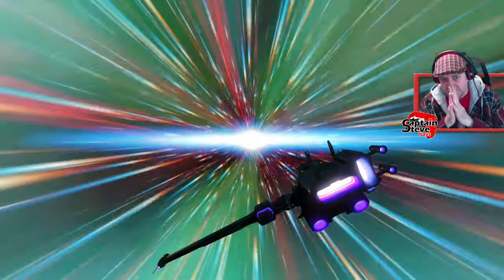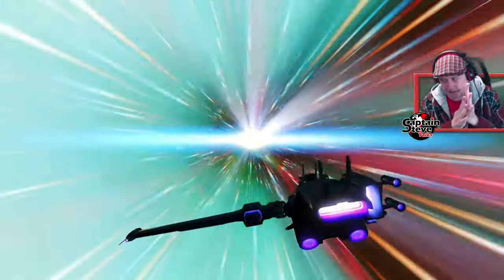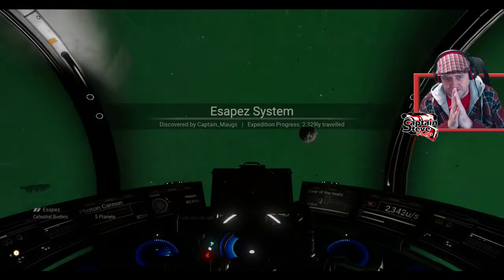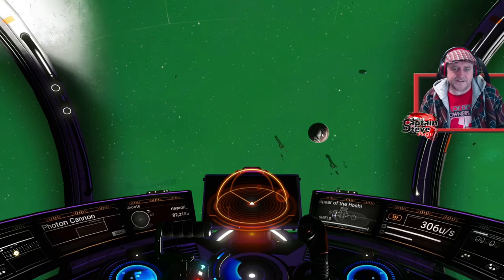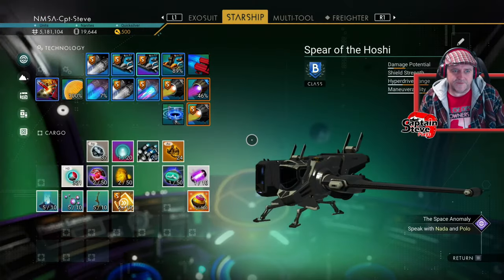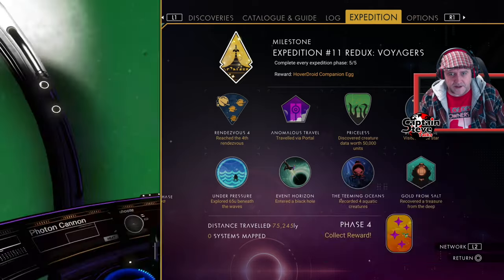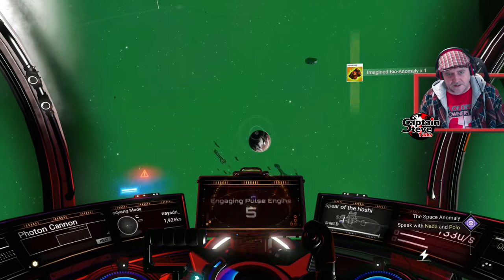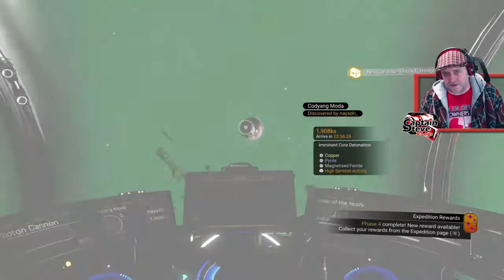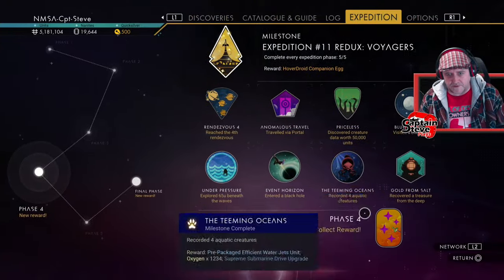Black holes used to be one of the best ways to get to the center of the galaxy quick, but now there's no portal interference — people can just portal to the center of the galaxy, so black holes almost serve no purpose. There used to be a whole black hole network which is now redundant. If we don't go through boundary failures, they could repurpose black holes to get into the void and go see the void mother. Really, really nice animation — yet no one really bothers jumping through black holes because it usually breaks a bit of your technology.